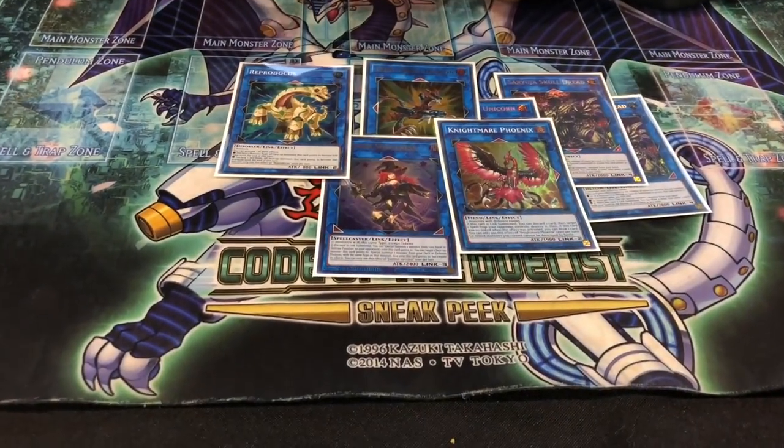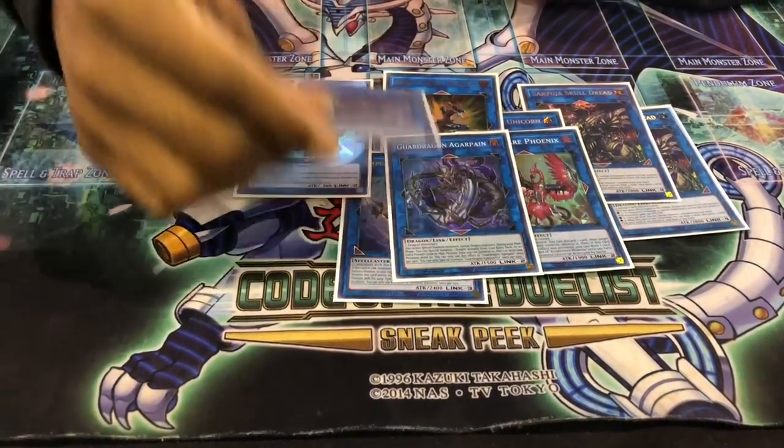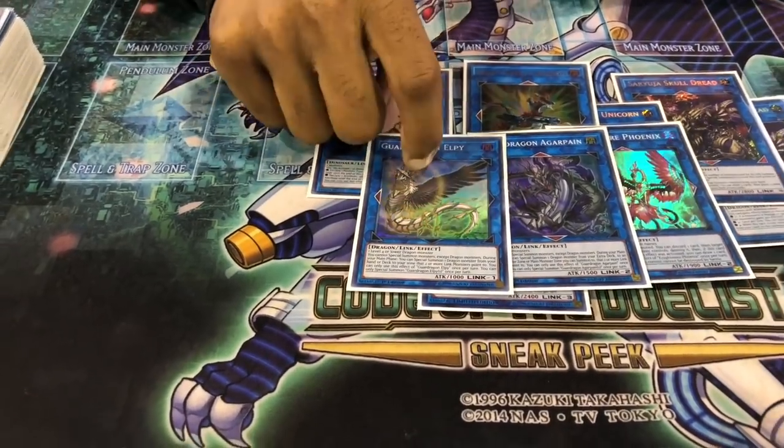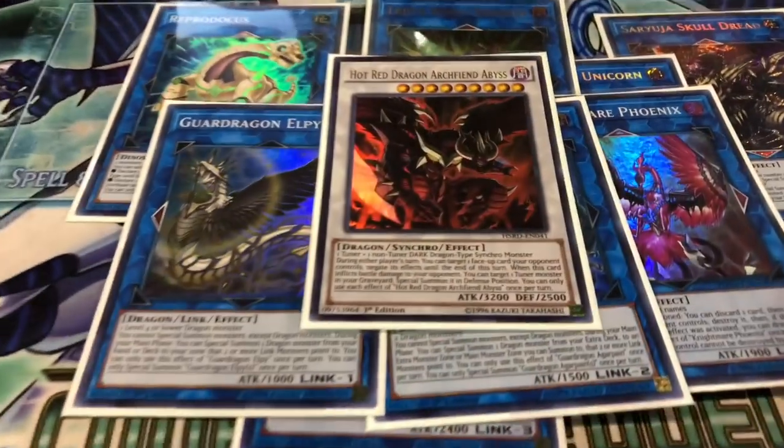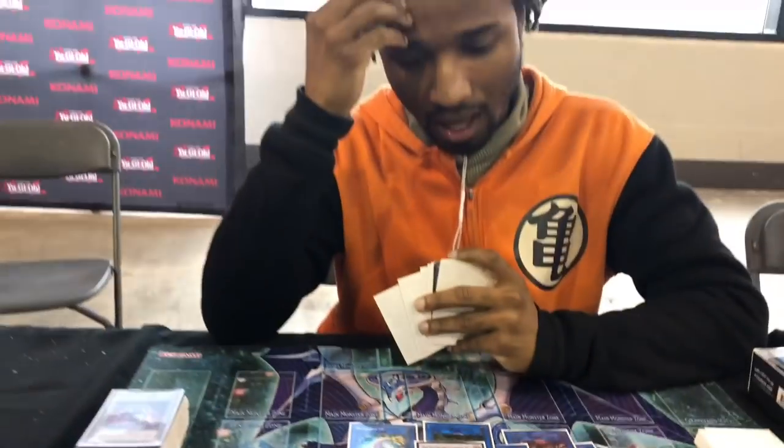Then you have Phoenix, the back-row hate, and then Agra Payne, and Elipi. Elipi summons the Darkest Diables from the deck and summons Cliff Waver from the deck, so it keeps pushing through. Agra Payne is your go-to button for Hot Red Abyss — that's a hot card for this format. 3,200 attack, once per turn, target a face-up card on the field, negate the effect at end of turn. With Skull Dread it becomes 3,500. Your board becomes so big that your opponent says if you don't get them off the board, they're going to attack you and kill you for game.